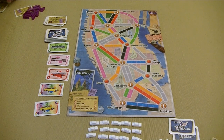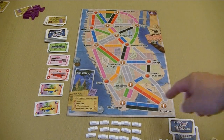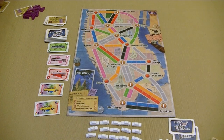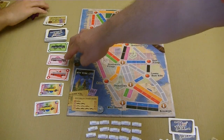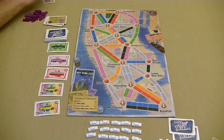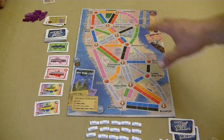In Ticket to Ride New York, players are going to be trying to claim different routes to connect different destinations throughout New York City. Here we have the map with a bunch of different spaces that are color coded, and they're going to be related to these transportation cards that you're going to have to play out in order to claim routes and connect different destinations.